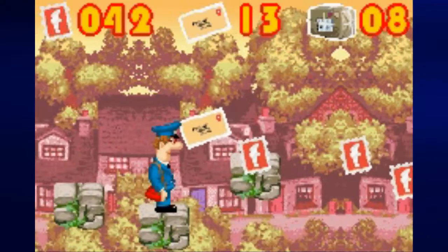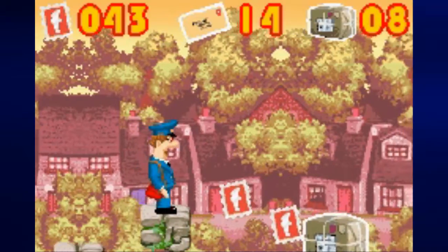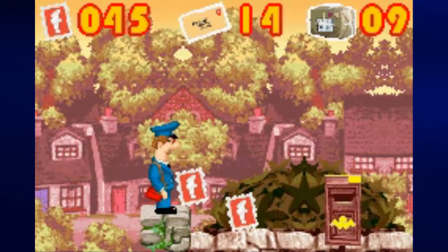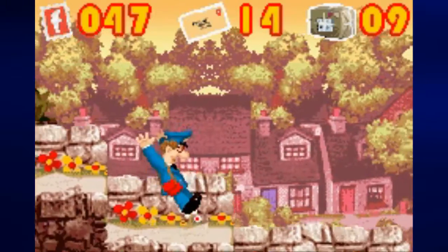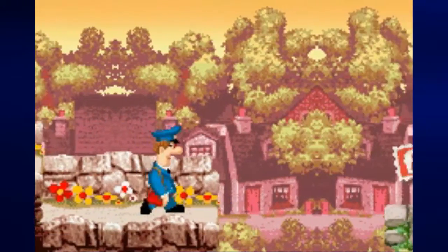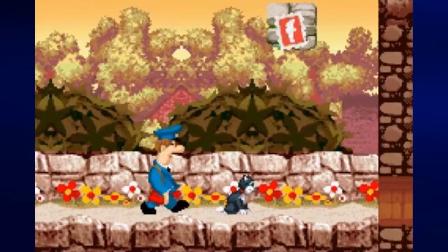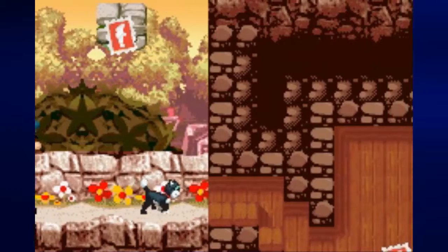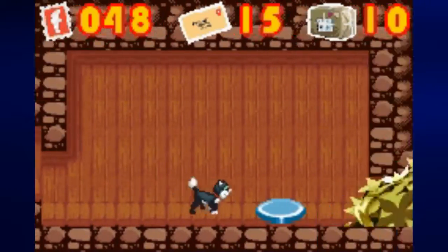When we leap on the stationary platform it will take us all the way to the right. We can just walk off the edge to the right and trigger the next checkpoint. You won't be able to reach those platforms so just drop down. Here you'll find Jess — you'll have no choice but to use Jess to activate some switches.